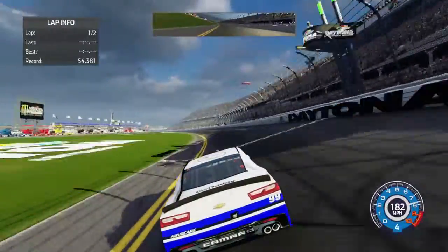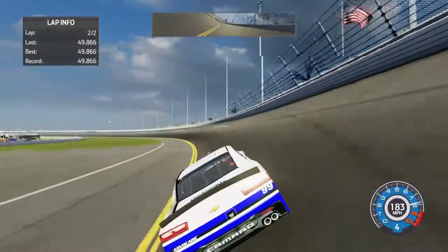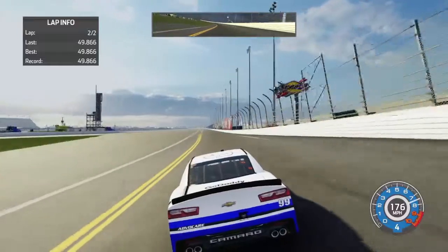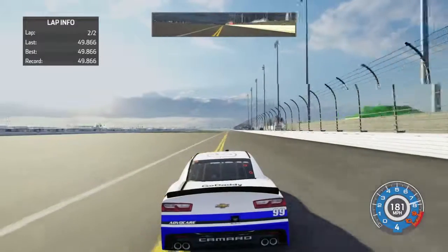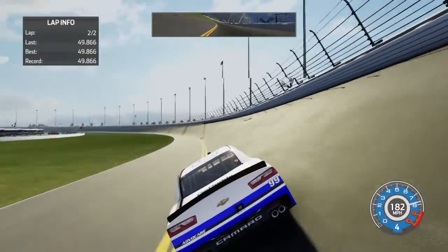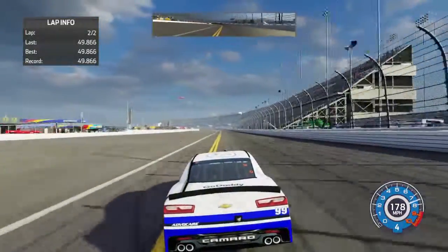White flag here in qualifying — 49.86. I think I've got the Xfinity aero package on this car. The new Xfinity aero package — the spoiler is shorter lengthwise, not the height. It only goes over to the deck lid; it's only as big as the deck lid. As you can see, there's a black line on the deck lid and the fin.